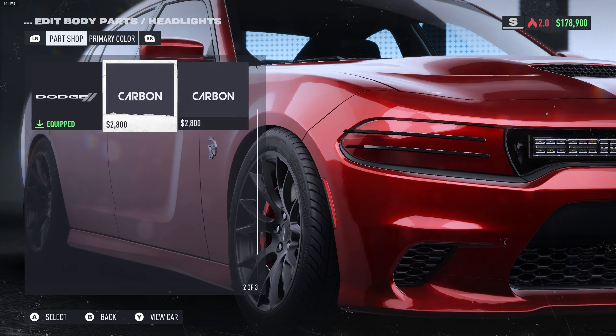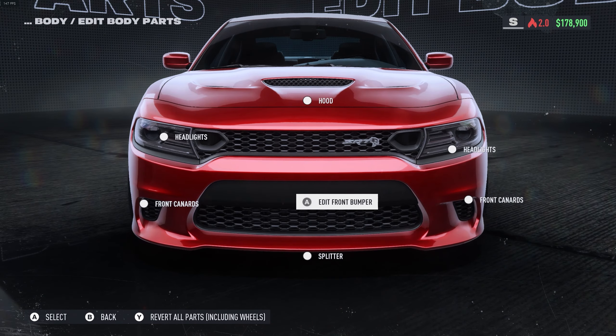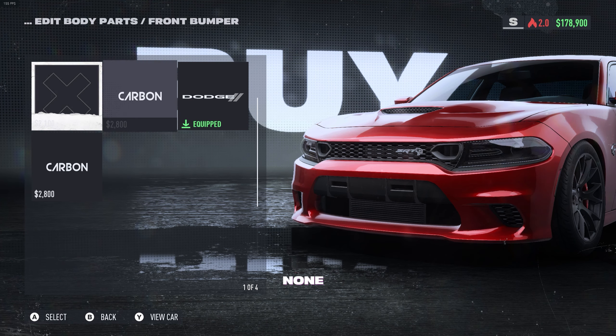We're gonna start off with a little bit of tint — we definitely don't want any of these weird looking headlights. Go ahead and put a light tint on. Then let's go ahead and take a look at the front bumpers.